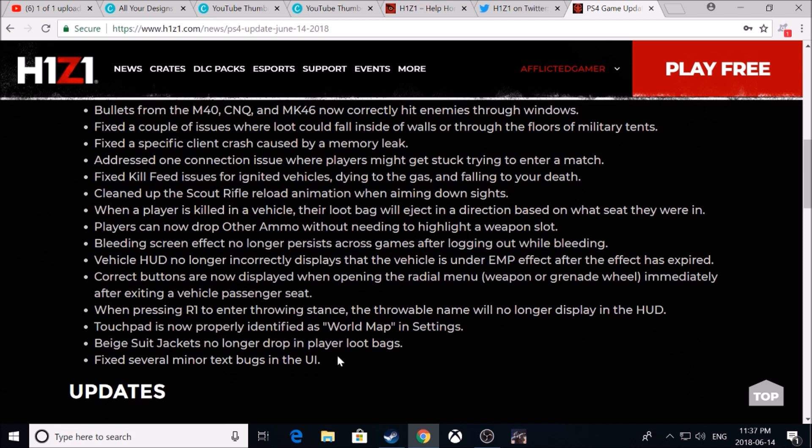When pressing R1 to enter throw stance, the throwable name will no longer display in the HUD. I do get stuck when I go to throw a grenade — I end up having to tap R1 quite a few times before it'll actually throw. Touchpad is now properly identified as world map in the settings. Beige suit jackets no longer drop in player loot bags.